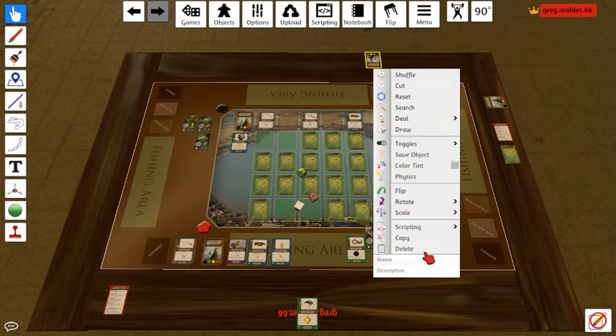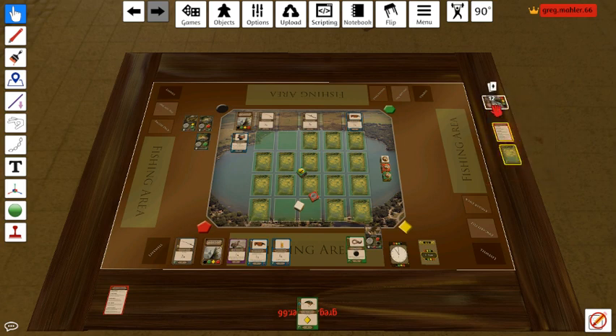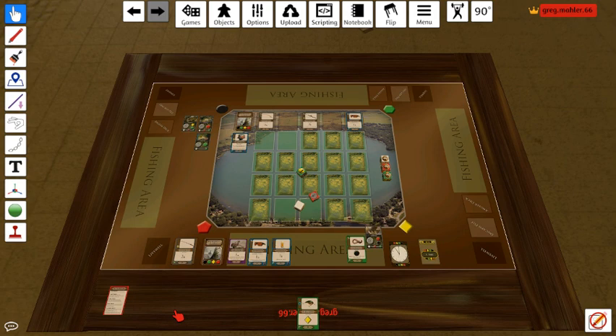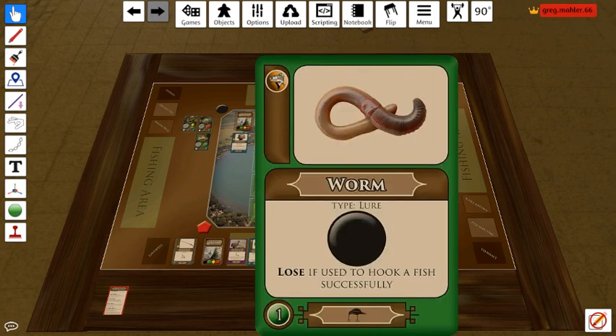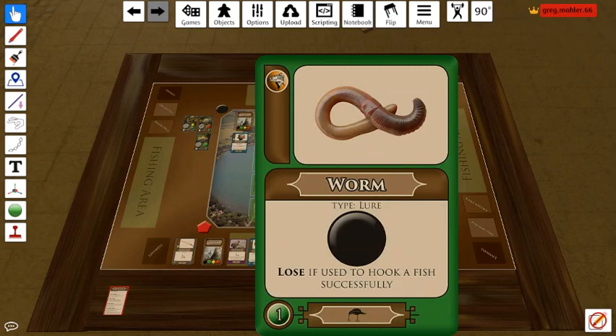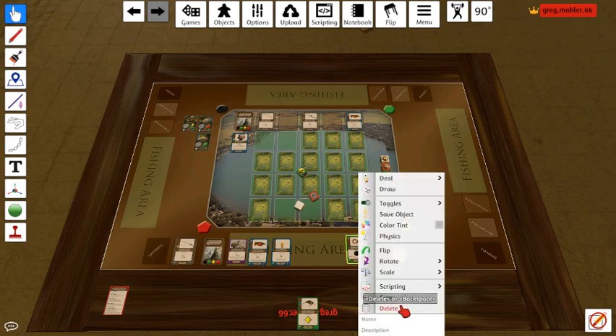When you restart the game it's going to refresh everything anyway, so you might as well just delete cards if you don't need them to get them out of the way. Also, this worm is lost if you hook a fish successfully, so I'm really thinning out my deck extremely well. Let's go ahead and delete that card.